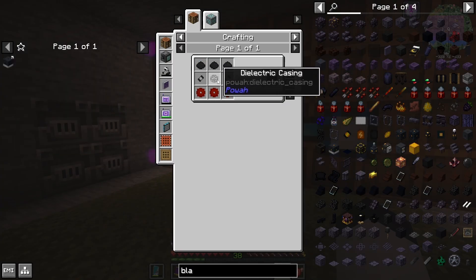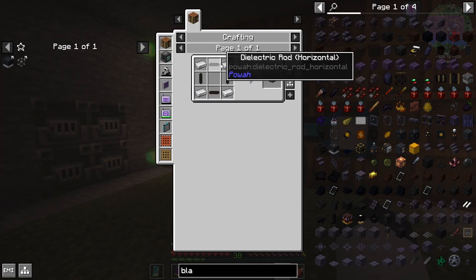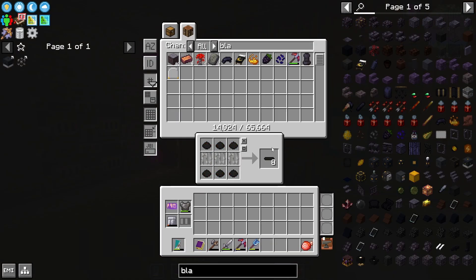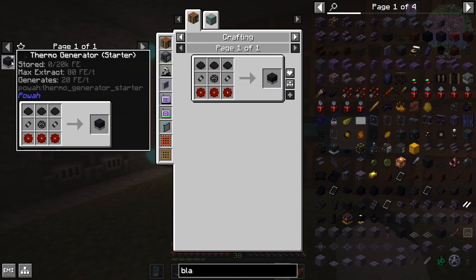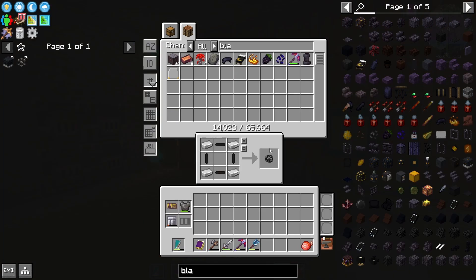We have to make the dielectric casing. I'm going to bookmark this because we've got to make a bunch of this. You're going to need dielectric rods that are horizontal and vertical. The way you do that is with iron bars and the dielectric paste. So I'm going to make some of the horizontal ones, some of the vertical ones — basically the same recipe. And then we're going to make the dielectric casing. And now we should be able to make a thermo generator. The starter level is really, really basic.